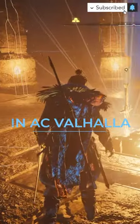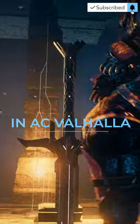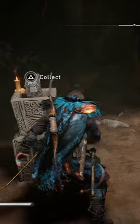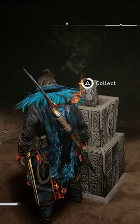How to get Excalibur in AC Valhalla. To claim this greatsword you need to hunt down 11 tablets. Eight of them are hidden in these caverns.